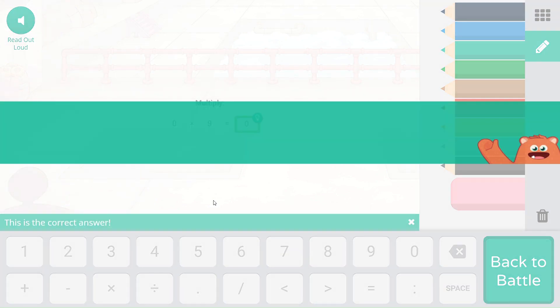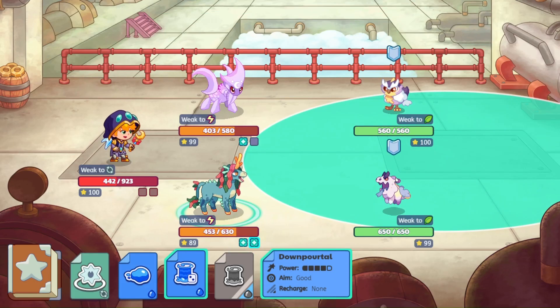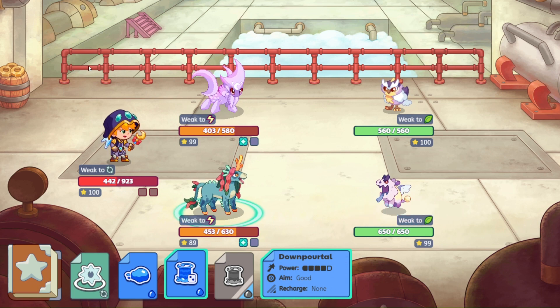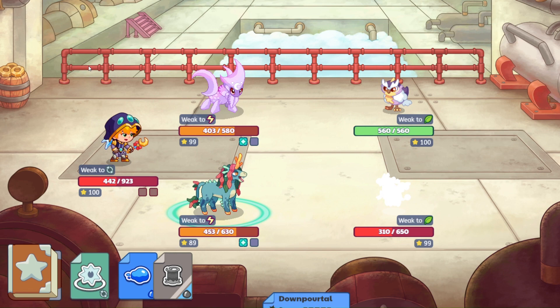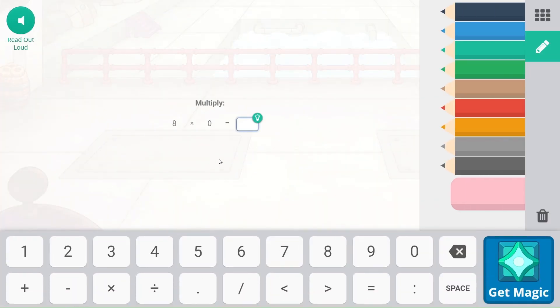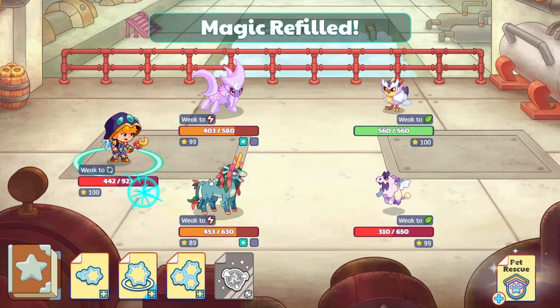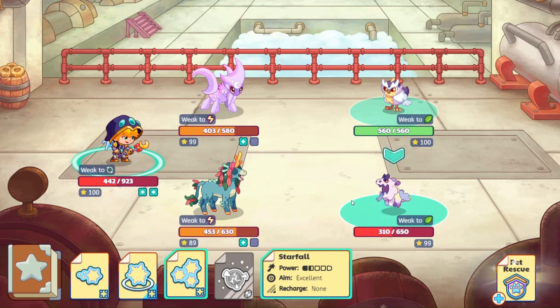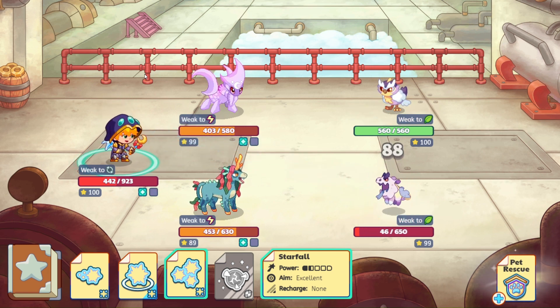Come on, Misty. Zero times nine — that's going to be zero. Please land this. And 340 — nice critical hit! Misty has finally come to play. Eight times zero — that is zero as well. I forgot to change my wand. There we go with Starfall — I'll probably do that before the next video.